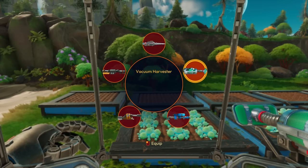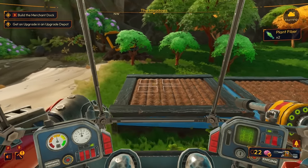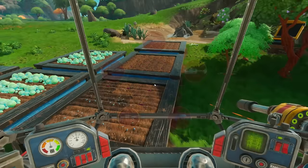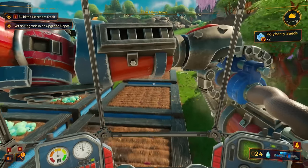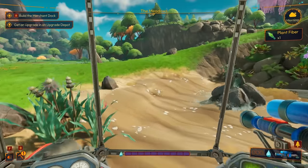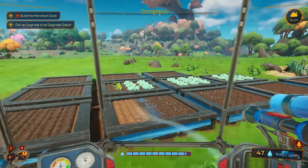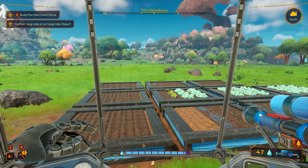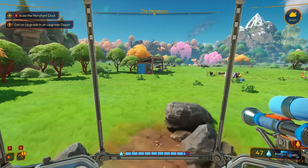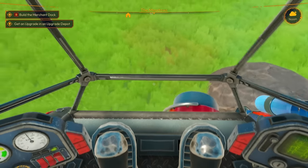We have a lot of stuff to plant now. Let's see all our seeds we can plant. Let's get these watered up — oh, we're out of water. We really need to get that water node cracked open. Okay, everything's watered; that trip really got us. We really need that upgrade unlocked.